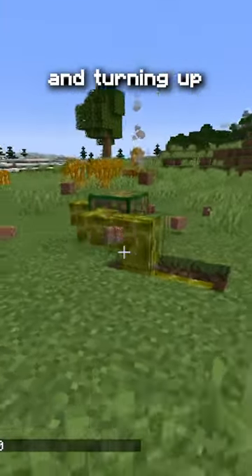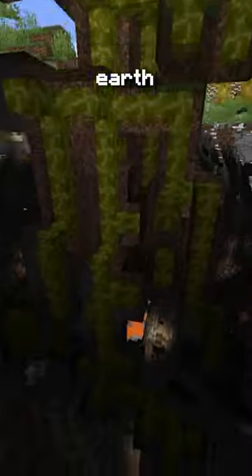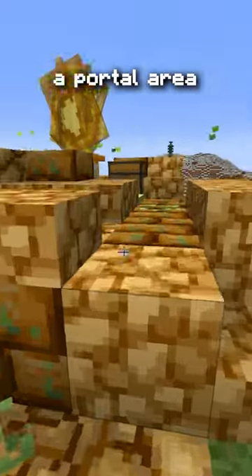Placing the powerful potato and turning up the tick speed will make it bore into the earth. If you follow the potato Eye of Enders, you will find a portal area that will take you to the potato dimension, of course.